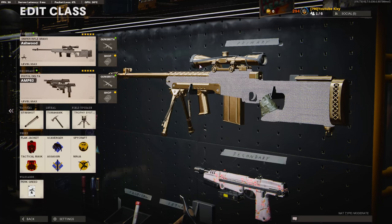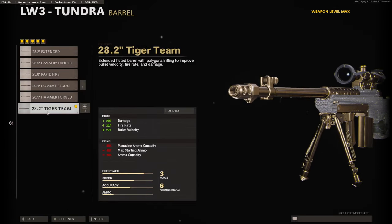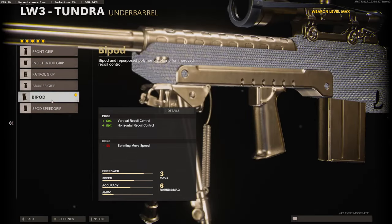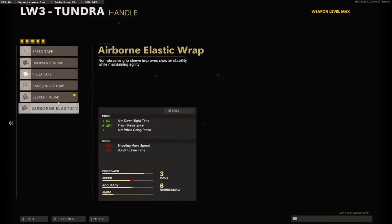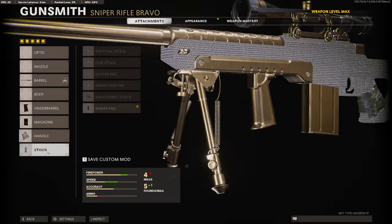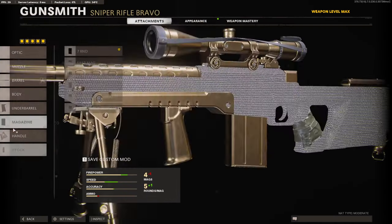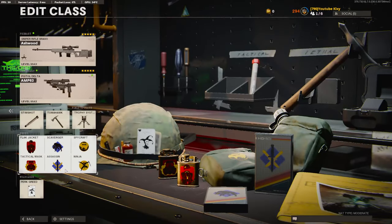Before we get into the attachments, if you'll hit that like button for me — today's like goal will be 35 likes, so if you could do that I'd really appreciate it. For the attachments you're going to need the Tiger Team barrel for maximum damage, the bipod — I use the bipod because sometimes I hardscope — the seven-round mag, Serpent Wrap for maximum aim-down-sight time (the Airborne Elastic Wrap only gives you five), and the Raider Pad for sprint-to-fire time. I have two gameplays for you guys, hope you enjoy!